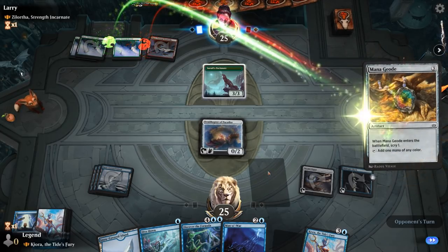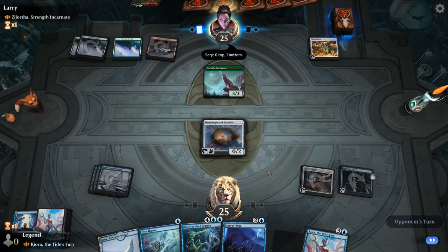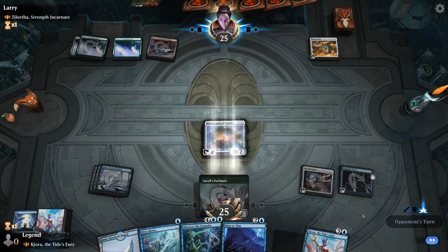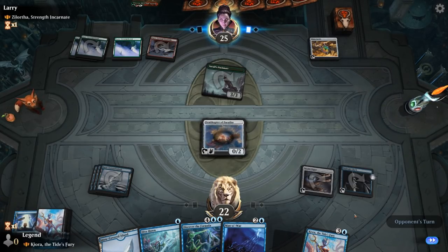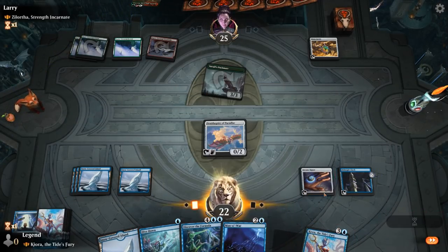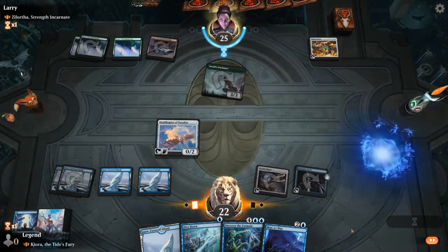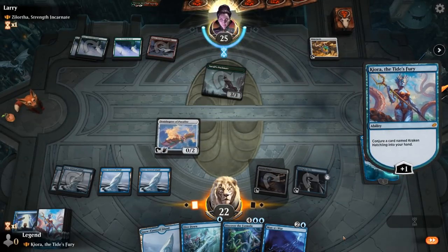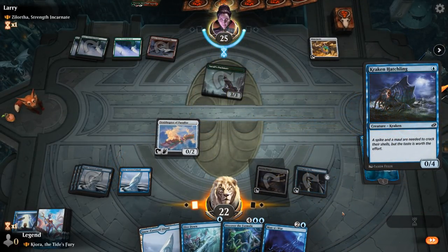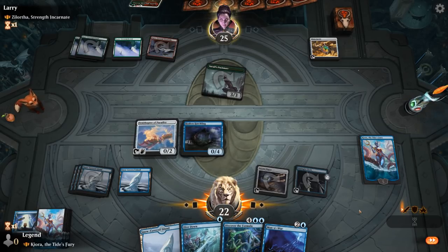There's a red mana for Mana Geode. We probably don't want to bounce the Packmate with Mana War — we'll wait to bounce something bigger. We untap, play Kiora, get our Kraken Hatchling and play it. I'm pretty happy if the opponent's next turn is just playing Godzilla — next turn we can make an 8/8 token and protect it with Dive Down if needed.